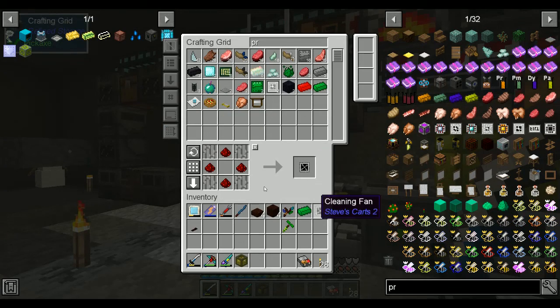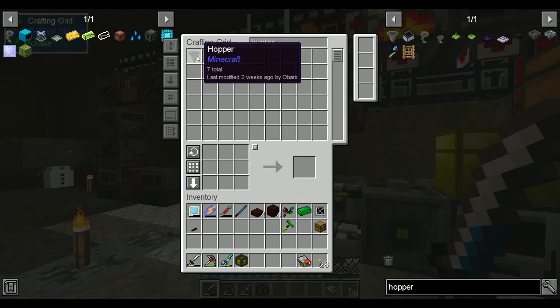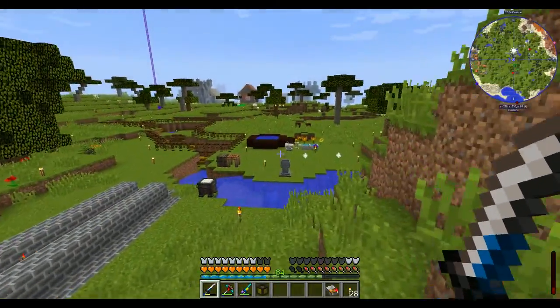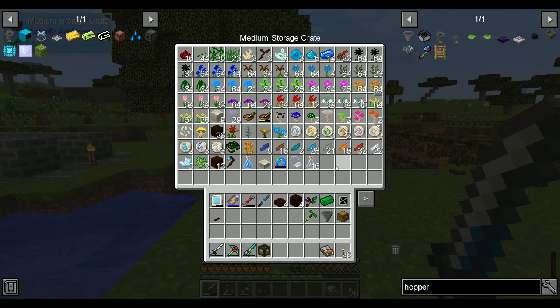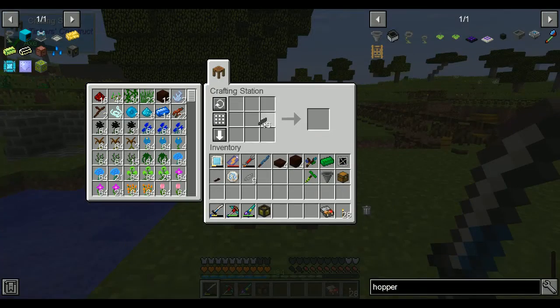We are going to continue down Botania some — I wanna see where it's going to be taking us. I think this is actually the farthest I've gone in Botania, getting like brewing and stuff up and going. The brewing system is really cool, the incenses are cool too. I would have liked the quests to be something other than just speed, but that's fine.